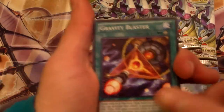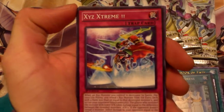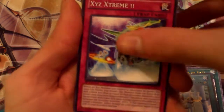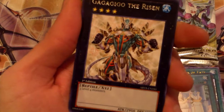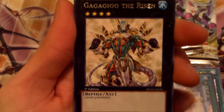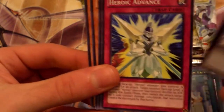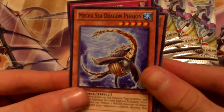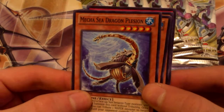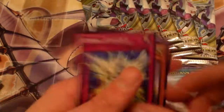We have a Gravity Blaster. Grand Ram. Xyz Extreme. Missing Force. Gagagigo the Risen — it's one of my favorite old cards, got turned into an Xyz monster. Heroic Advance. Mega Deep Sea Dragon Plession. Abyss Shield. And House Dustin.